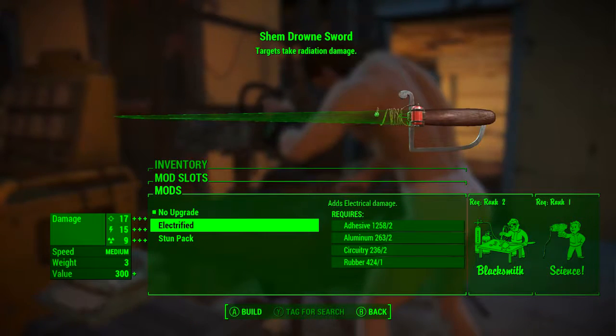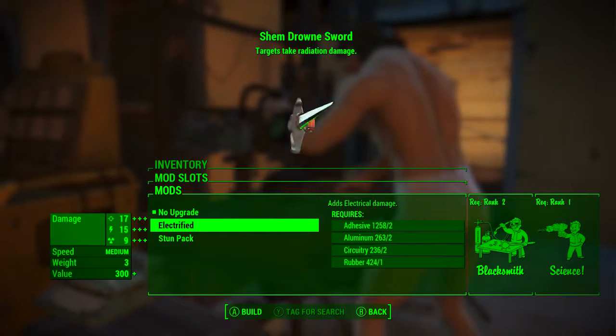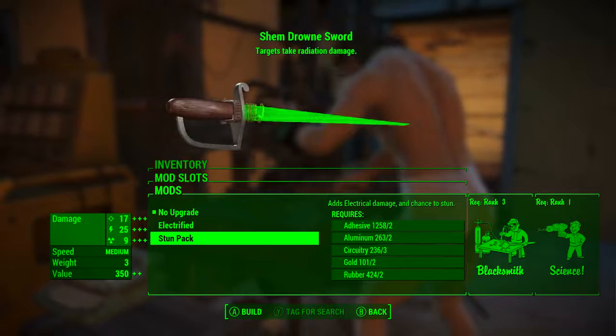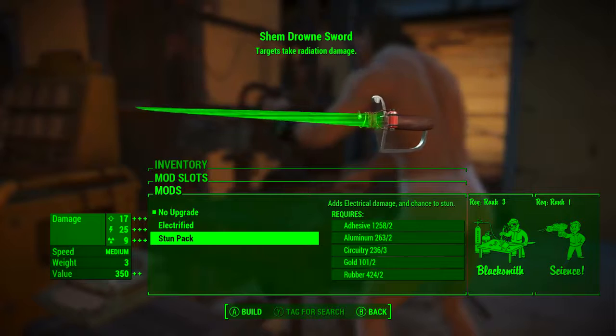The Shem Drown sword only has one mod slot. In this slot we could add the electrified modification, which adds 15 electrical damage. However, the stun pack modification adds 25 electrical damage and also adds a chance to stun the enemy, which is obviously superior.